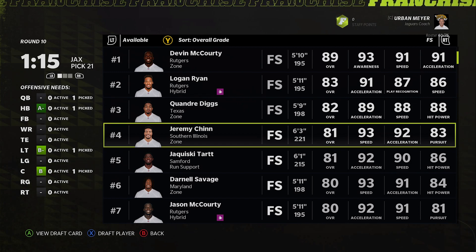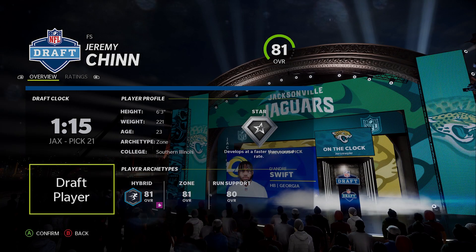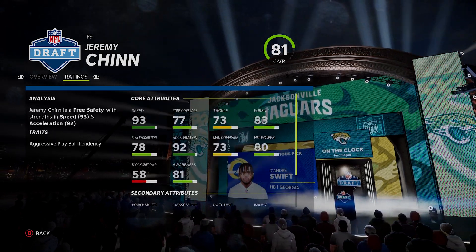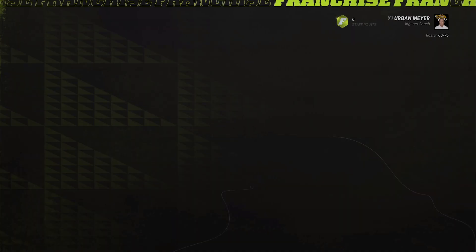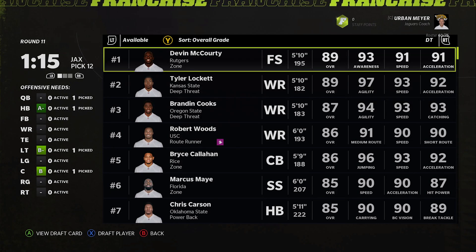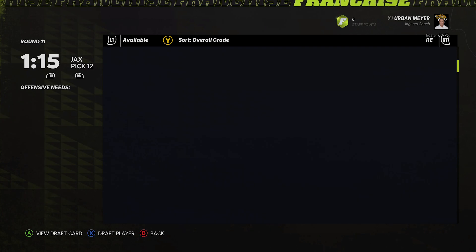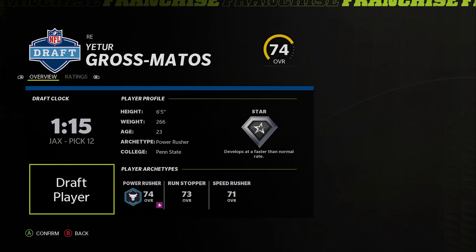Swift goes, and Jeremy Chinn is there — which is huge! On my list I had Jeremy Chinn going exactly at 21, which is where we are. Dobbins at 22, Creed Humphrey at six in round 11, Savage at 11, Asante Samuel at 13, then Darisaw at 15, Gross-Matos at 16 — two players I absolutely want. Similar to Isaiah Simmons, this is a player I do not want to lose. He's just so freaking beastly, still can be developed, so fast and good.